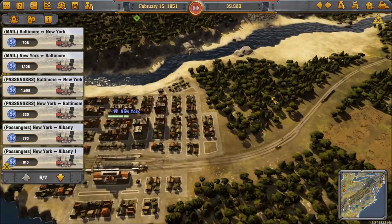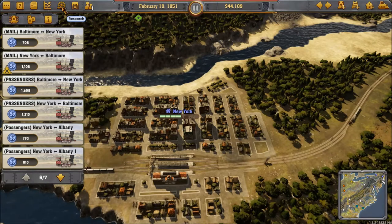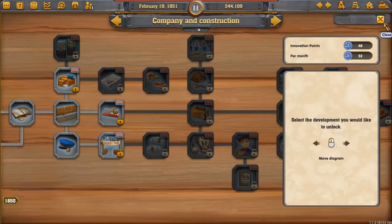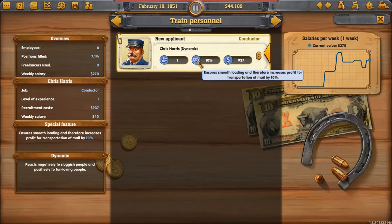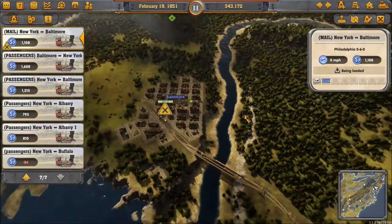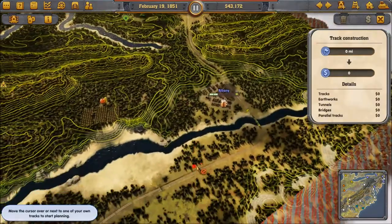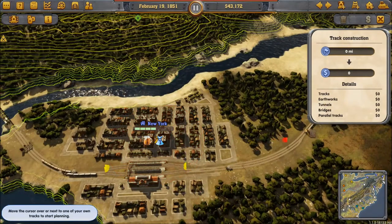Now we need a bit more cash, so let's run at time speed 2. We have some research available — we can take this which increases the transportation fee of freight, giving an 8% boost to our bankroll. We have a conductor and this guy is for a mail train, so we'll throw him on one. Now let's sort out this track in New York and join this into the main line — we're going to want to join it quite a long way up so these trains aren't held up by our freight trains, or vice versa.